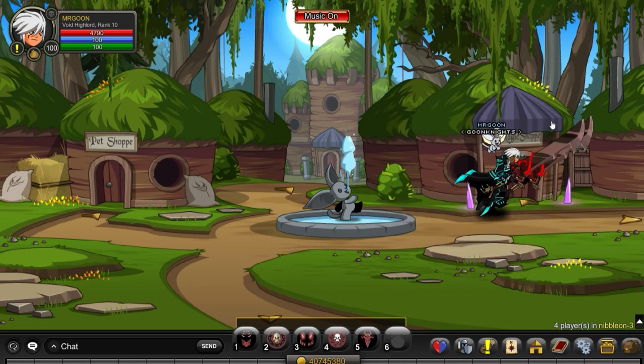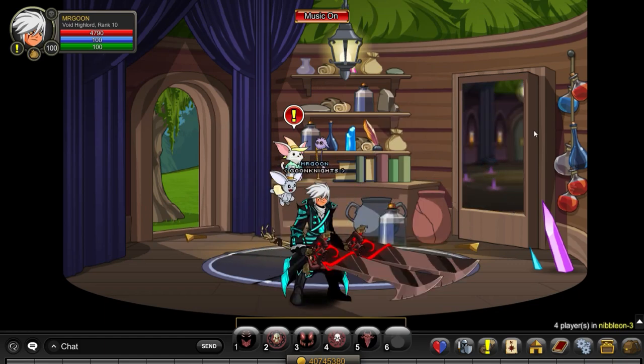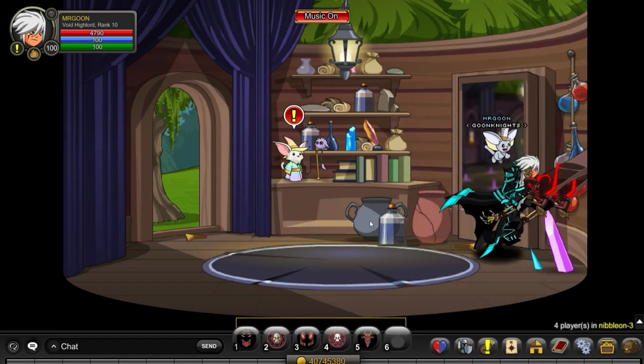We make our way inside, and once you get inside of the magic shop you can just click on the bookcase, which will reveal this hidden room.